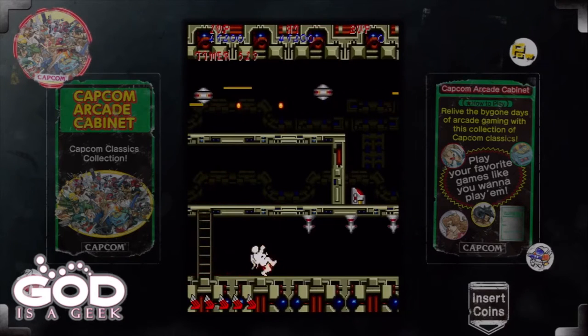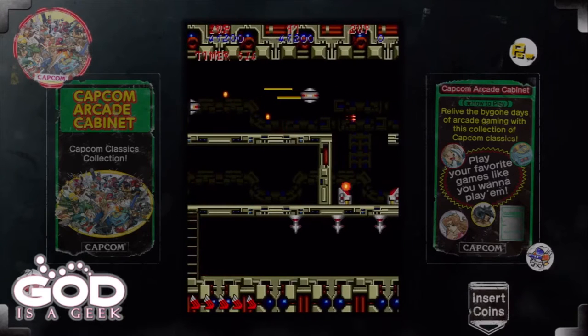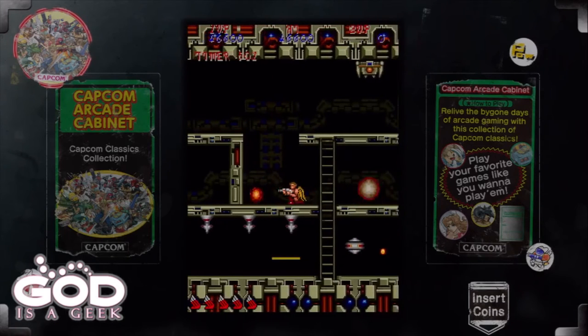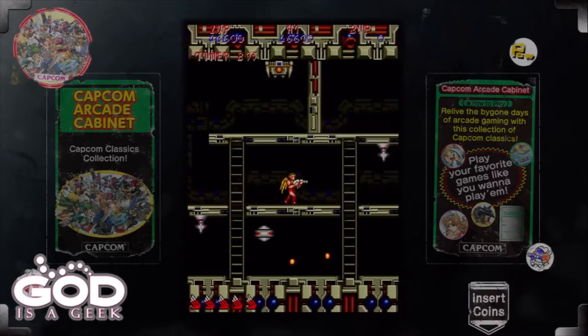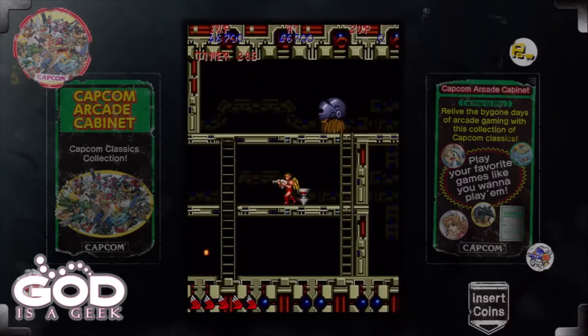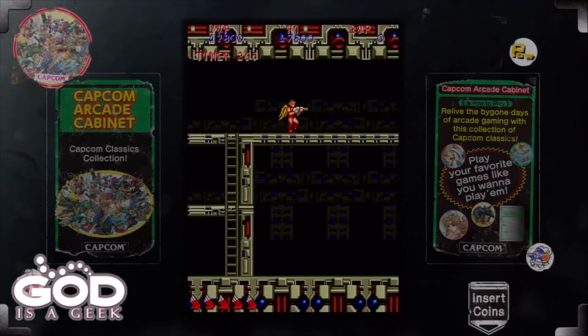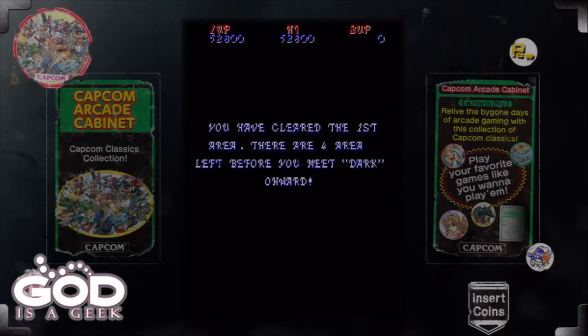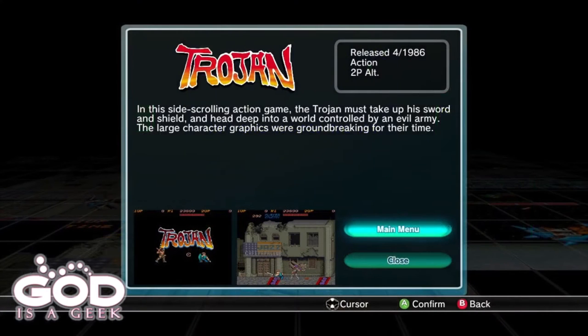One important thing about these side-scrolling sections: while the screen scrolls right as you walk right, it doesn't scroll back left. So if you walk past a ladder you need, you won't be able to go back for it — you have to make those decisions early and not walk too far to the right before you're ready. The boss of this section is an enemy in the middle; you shoot him and then exit. That's the end of Legendary Wings.